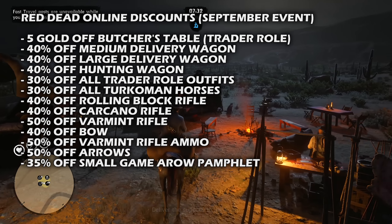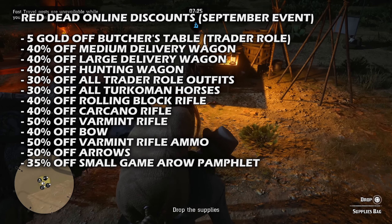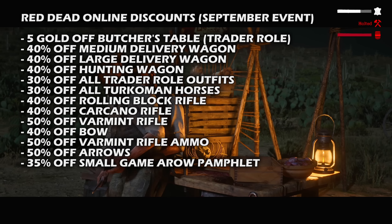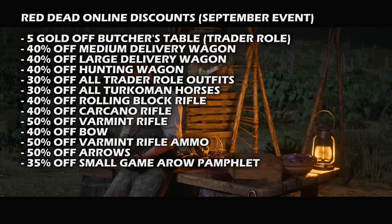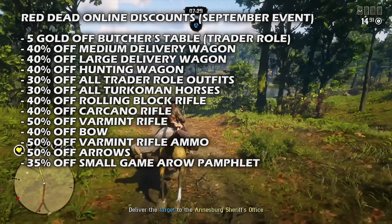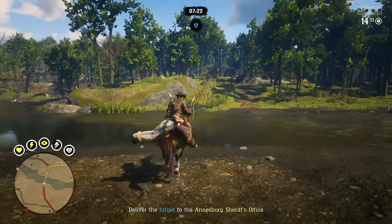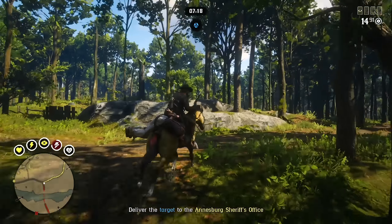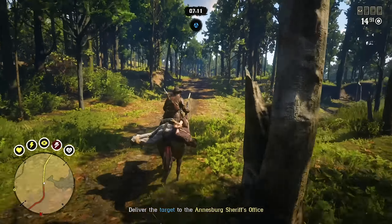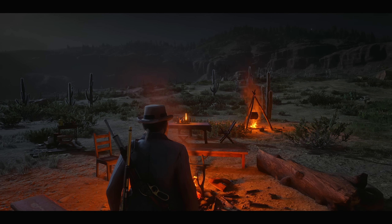Moving on to discounts: five gold bars off the butcher's table (trader role), bringing the cost from 15 to 10 gold bars — a 33% discount. There's also 40% off the medium and large delivery wagons, 40% off the hunting wagon, 30% off all trader role outfits, 30% off all Turkmen horses, 40% off the rolling block rifle, 40% off the Carcano rifle (the sniper rifle I recommend), 50% off the varmint rifle, 40% off the bow, 50% off varmint rifle ammo, and 50% off arrows. I recommend taking advantage of the butcher's table, large delivery wagon, hunting wagon, Turkmens, and the Carcano rifle discounts especially.